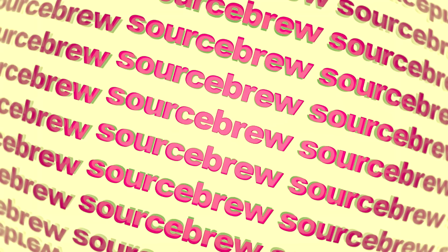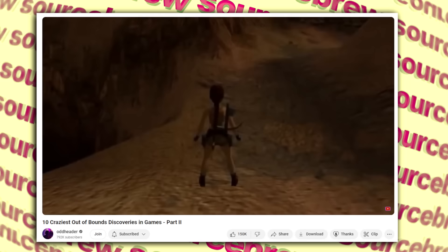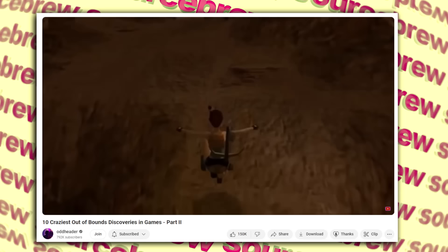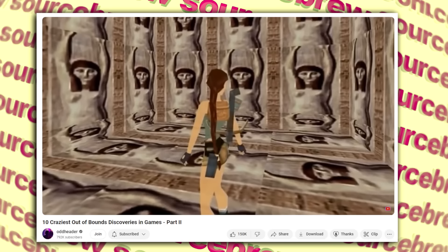Texture Temple — Tomb Raider: The Last Revelation. In Tomb Raider 4, after a certain level transition you can turn around and make your way back, parkouring past rocks — only possible with a noclip mod or position editor to get yourself on one of the far rocks. After making your way there, you'll come across a strange building made of a weird texture which turns out to be the default missing texture, but it gives this temple a very strange and cryptic feel.